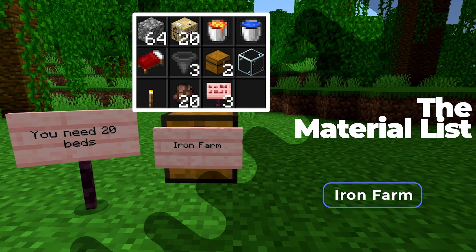Now you can grab your beds and place 5 on either side just like this. Once you're done on both sides, you're going to want to crouch and break these 2 solid blocks under each bed, making sure not to break the bed. If you accidentally break the beds, all you have to do is replace the solid blocks and then place the bed on top. Once you're done breaking all these blocks, grab the remaining beds and place them down underneath. In total, we should have placed down all 20 beds.